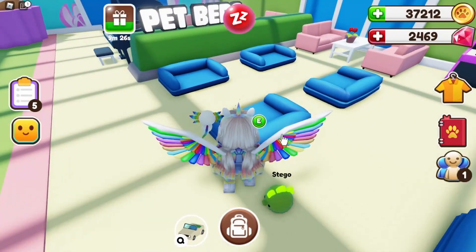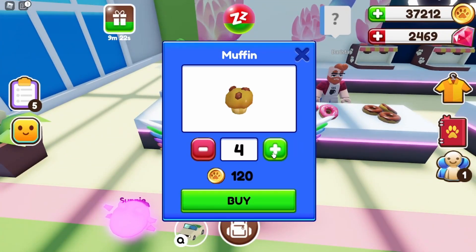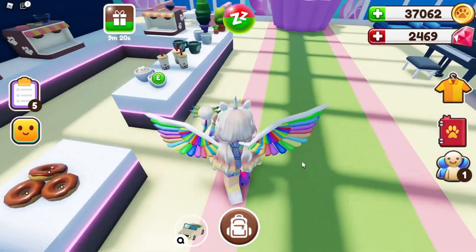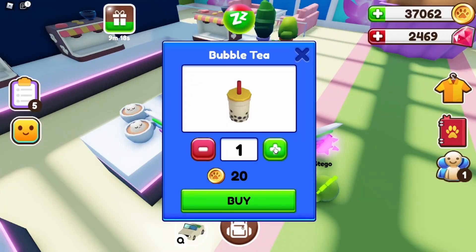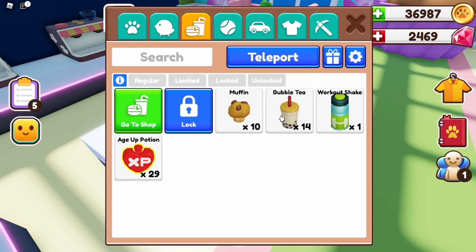Excuse me, Trading Guide, you're in my way. Let's go to the cafe, put my turtle to sleep. While I'm at the cafe I always buy tons of muffins — I always keep muffins and a boba tea stocked in my bag. That's usually what I have all the time. Oh, look at my age potions!